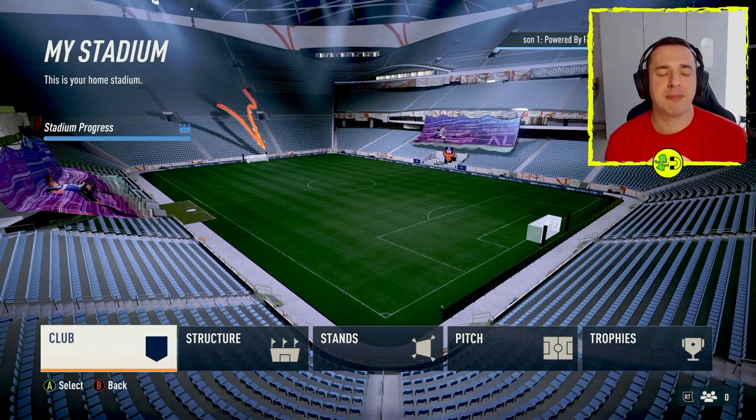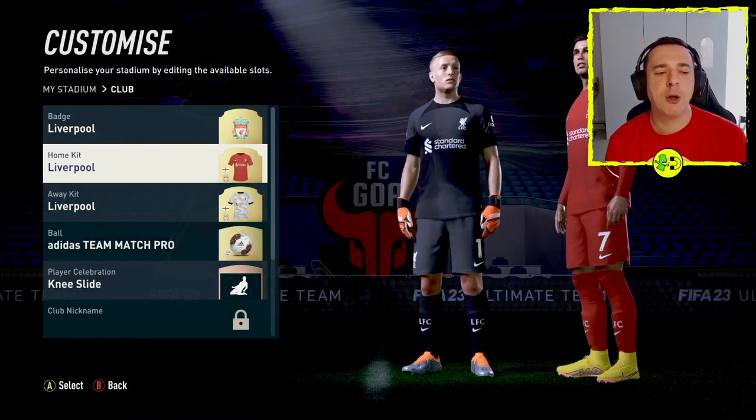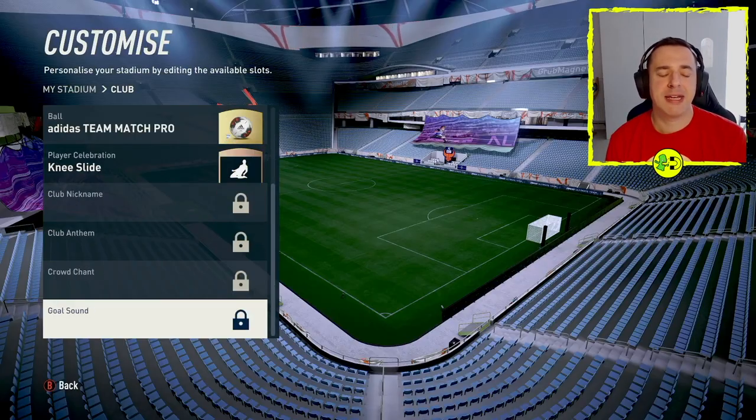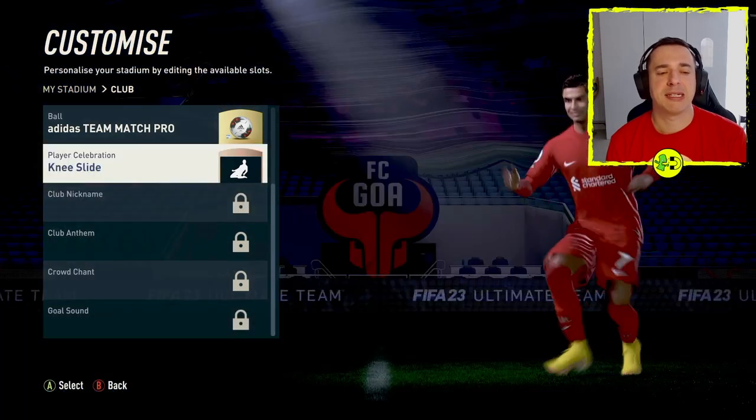The first thing you can do is jump into club, and here you can change things like your club badge, your home kit, your away kit, your ball, play a celebration, and some other stuff that is initially locked. I'm going to talk about how to unlock all of these things as well.